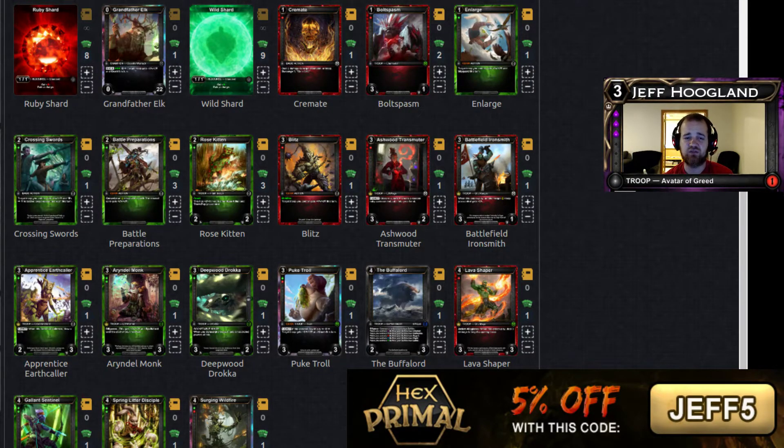This draft today was also an excellent example of why you shouldn't get committed to your Pack 1 Pick 1, and even your Pack 1 Pick 2 alongside of it. We drafted a bomb Blood card as our first pick in this draft, and then we ended up starting to slant our deck a little bit more aggressive. As we got passed more cards to push us in that direction, we were happy to move into it, and we got rewarded with a 3-0 finish today.